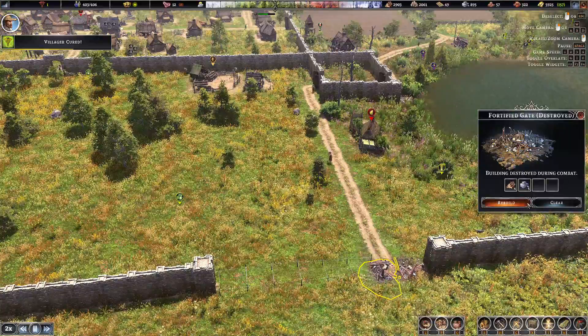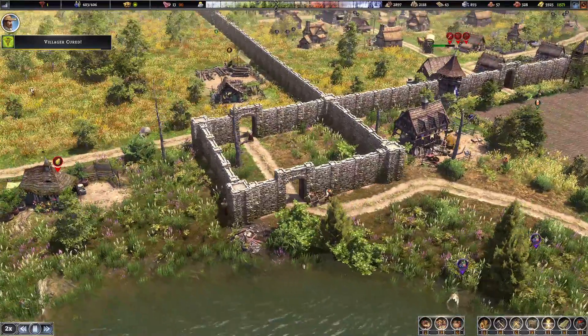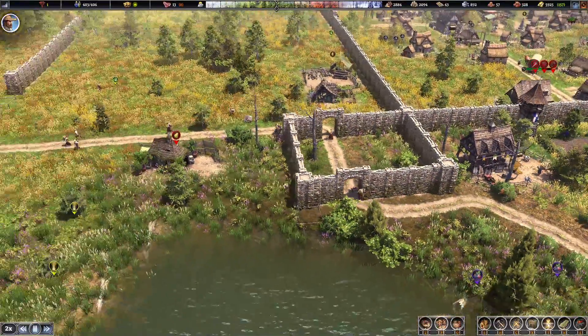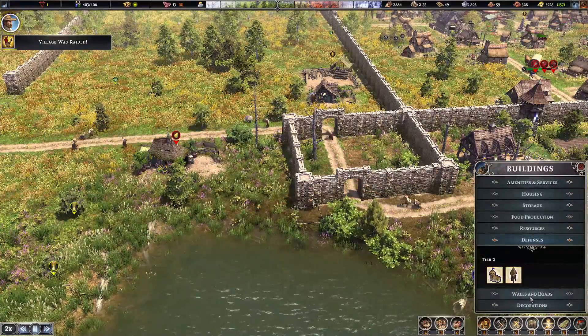So we're just going to rebuild this section through here. What I am going to do is reinforce this section here. We'll just see — fences, ducted fences, walls and roads.